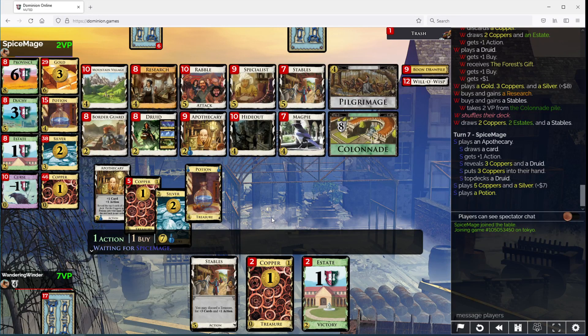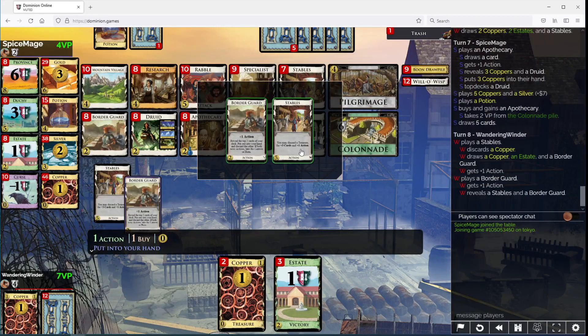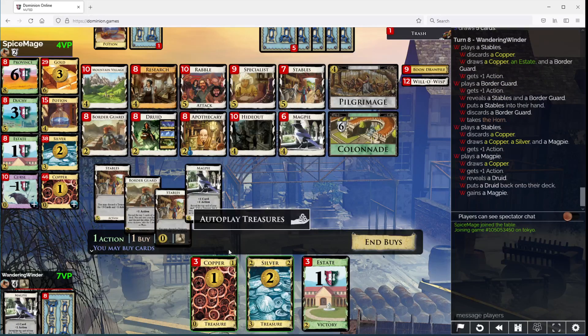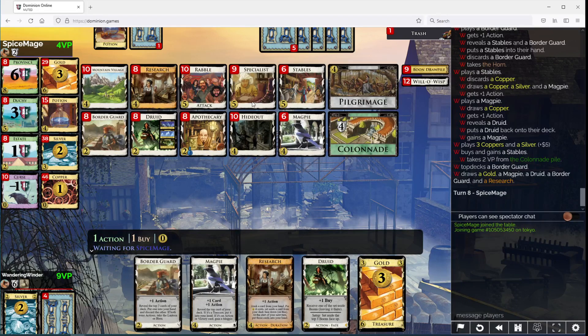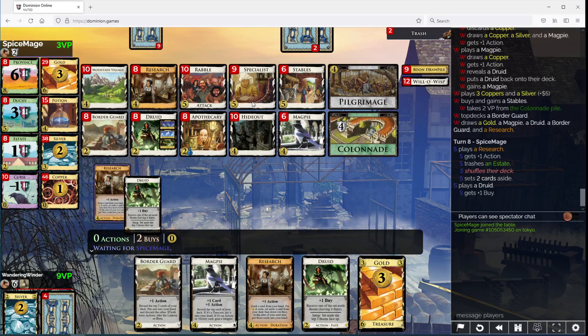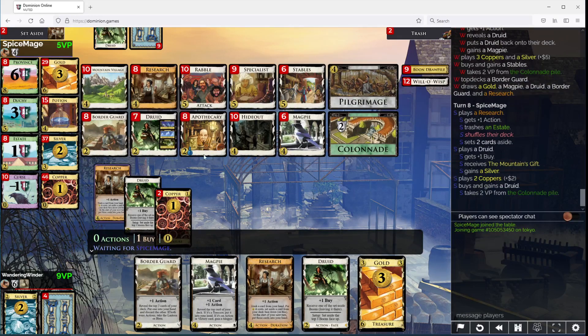Apothecary and Stables do have some synergy, so I don't think the Apothecary play is crazy or anything. Horn, please. Take another Stables here. I would also like Specialists at some point - especially with Colonnade around. I'd rather do it this way. The silver's kind of getting in the way of this Apothecary plan, but it might be okay.